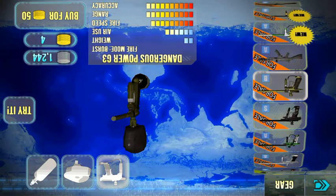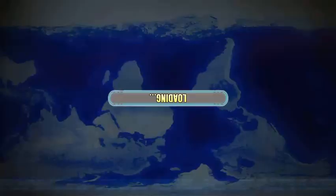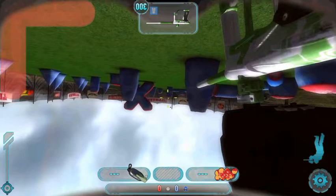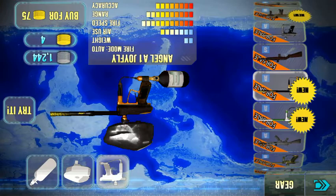This is the Dangerous Power G3 — it's a burst gun, shooting three or possibly six bullets per burst. This is the Tippmann X7, which costs 80 gold — it's a pretty good gun but the cost is the downside. This is the Eclipse Ego or Geo; the range is pretty good on it, as you can see it goes far and straight.